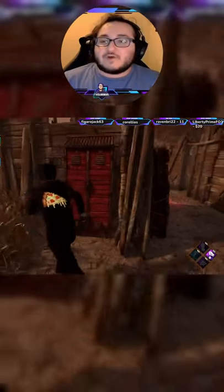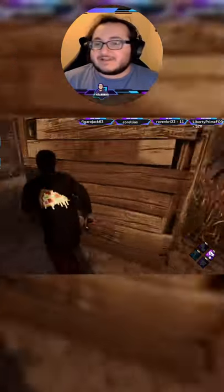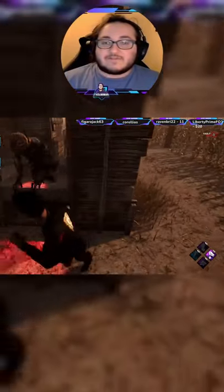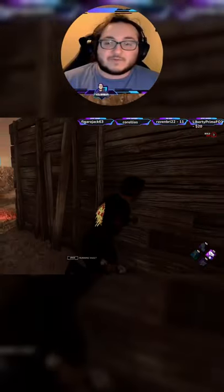How do I run jungle gyms? Once the killer starts chasing you, you want to pay attention to the red glow behind you — that's going to tell you where the killer is coming from. You can see the killer went through the window right there, so we're going to commit to this window.